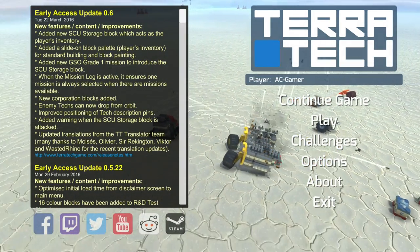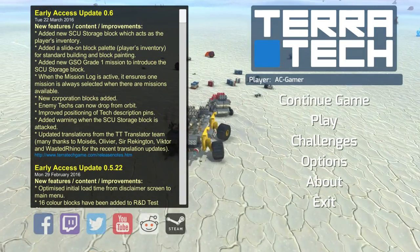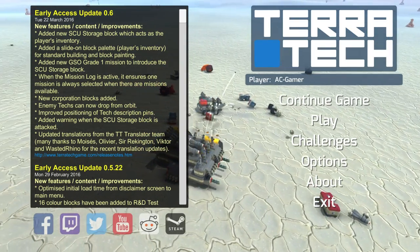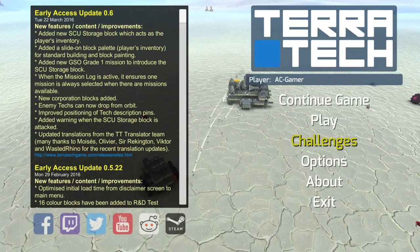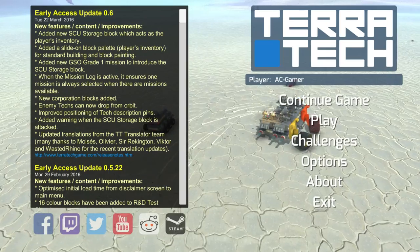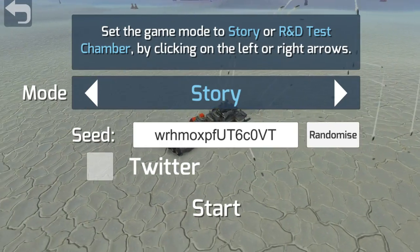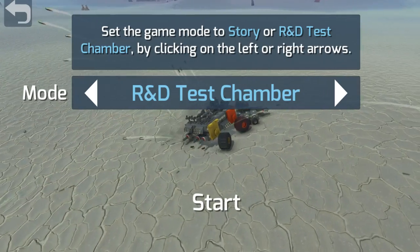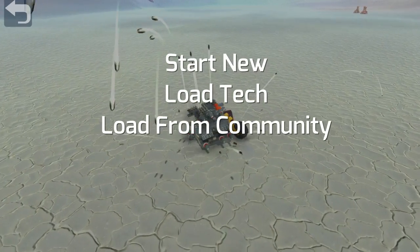Hey guys, welcome back to another episode of Terror Tech. On this episode we are going to be messing around in the R&D test chamber. I got a gazillion replies on the last episode - I'm an idiot, I forgot it was under the play button. It used to be under here as an option, and that's what all the videos from like a year ago showed. Nobody's really shown since then how to get into the test chamber. You just go to the play button, start a new game, and when you're in here, normally this will be story mode, but if you click the little arrow, there's the R&D test chamber. I'd prefer it to be in the options at the very beginning because it's not really another playthrough, it's just a test chamber, but whatever, it works.